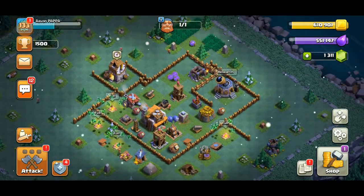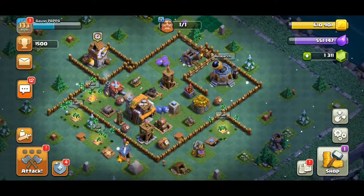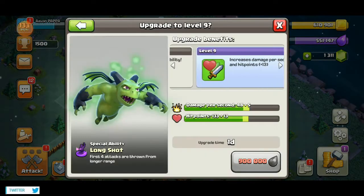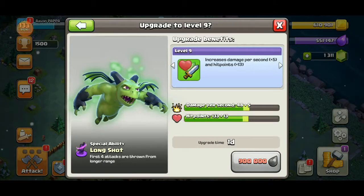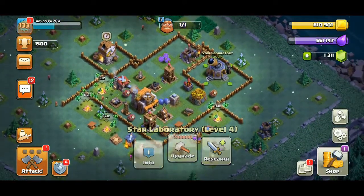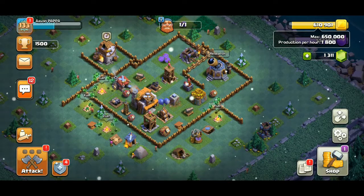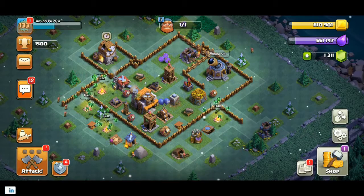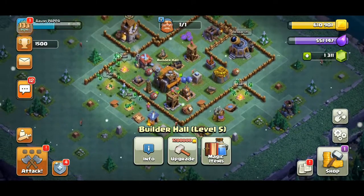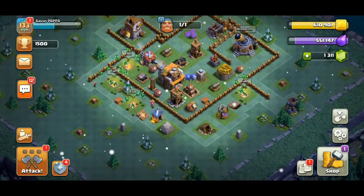Sorry for the excess noise. Let's check out my research — I mean the laboratory. I can't upgrade the minion to the next level, and my storage is almost full, so I have to do something else. What should I do? Okay, let me increase my storage capacity first.